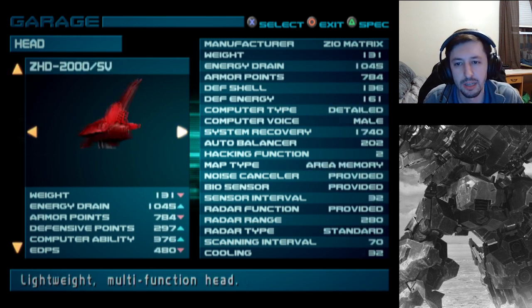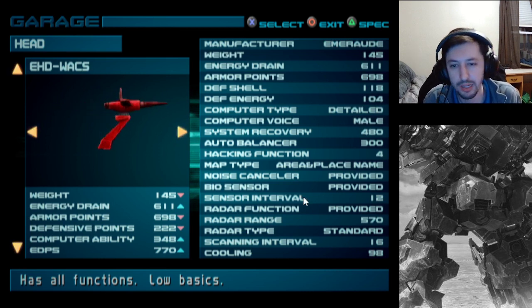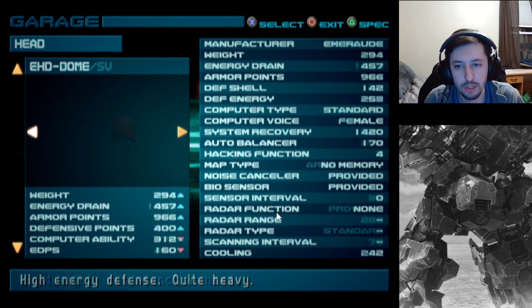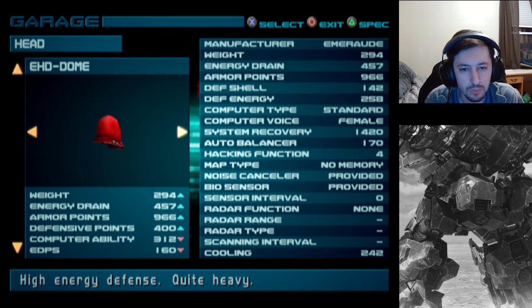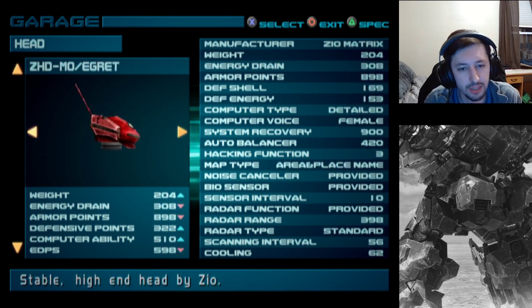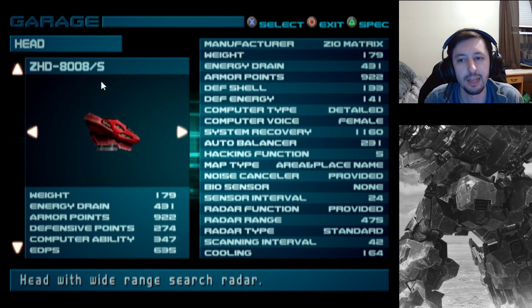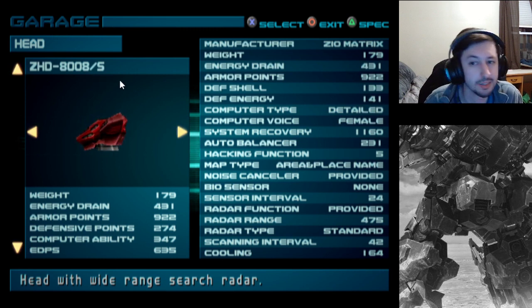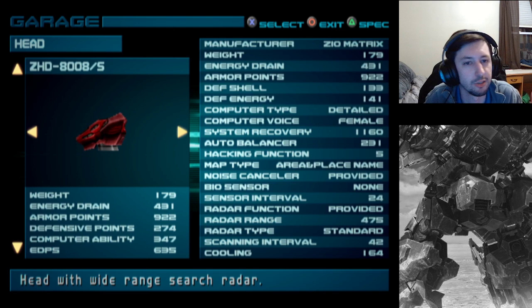Because there is an overall great head which in theory has everything great, but the energy cost is massive. I would typically recommend the Egret. The only difference is that it has hacking 3 instead of 4, but it has basically everything else and the energy is good. Or, if you want hacking for something, this head - 8008-S - spells boobs on a calculator, which is just honestly funny. I don't know how this got through.